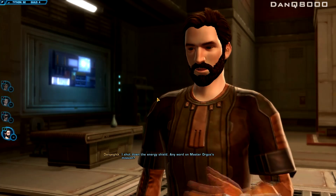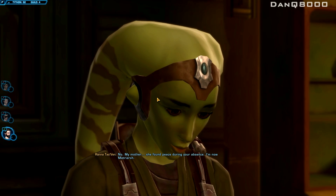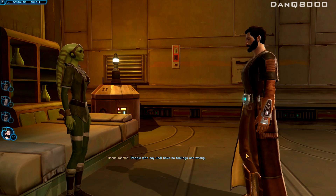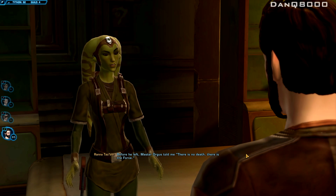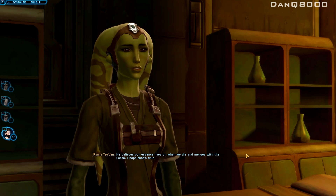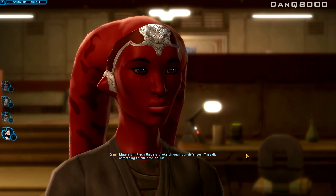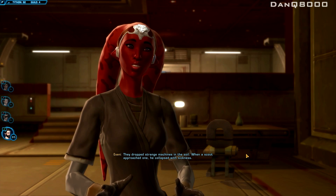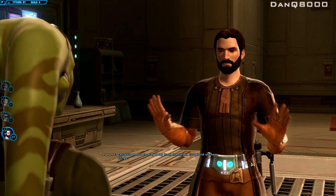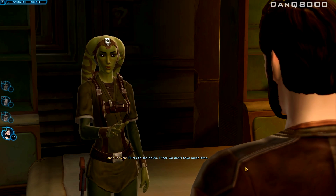Hey, I shut down the energy shield — any word on Master Orgus' mission? No. My mother — she passed away during your absence. I am now matriarch. You don't have to go through this alone. People who say Jedi have no feelings are wrong. Before he left, Master Orgus told me: 'There is no death, there is the force.' That's part of the Jedi code — when we die, one merges with the force. I hope that's true. Matriarch: flesh raiders broke through our defenses — they dropped strange machines in the soil. When a scout approached one, he collapsed with sickness. There are many more machines still out there. Tell your people to stay away from the fields — I'll get rid of these things. Hurry to the fields! We don't have much time.